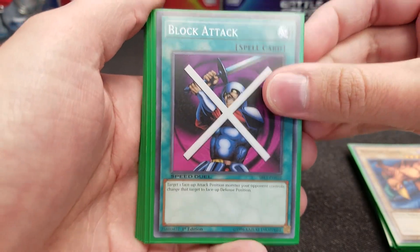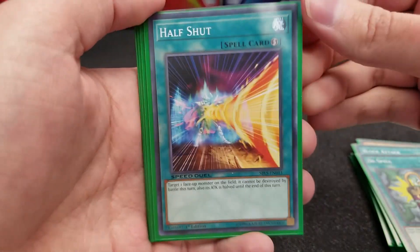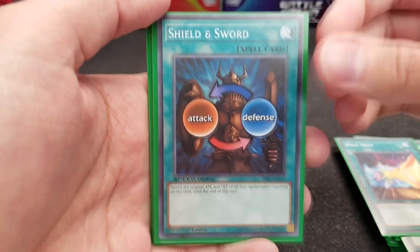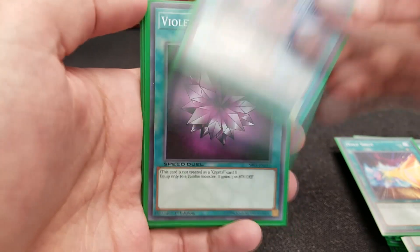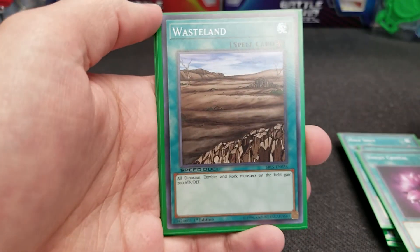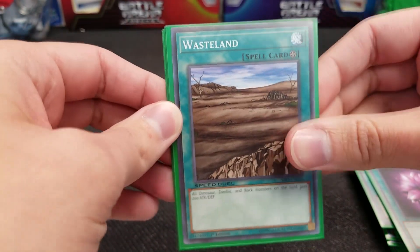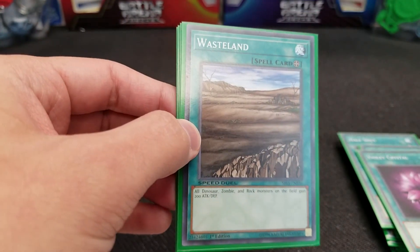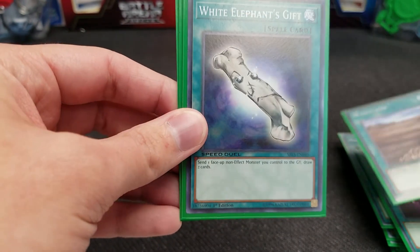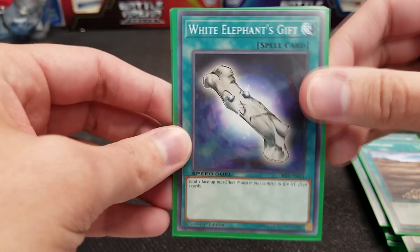One Block Attack — I think I actually used that once or twice. Dispel — used that a bit. Half-Shut — would have loved to have had two of that in the deck, but only pulled the one. Shield and Sword — I used that for a nice little combo at one point. Violet Crystal gives 300 attack and defense to a Zombie. Wasteland is another option I could have dropped since it's basically the same as Straight to the Grave.